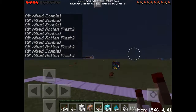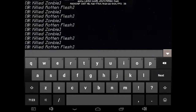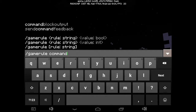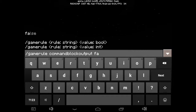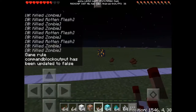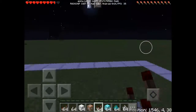That annoying command output message always annoys you and it's going to cause lag. All you have to do to remove it is type 'gamerule', then 'commandBlockOutput', then 'false'. There you go — as you can see, it's not showing the command block output when they get killed anymore.